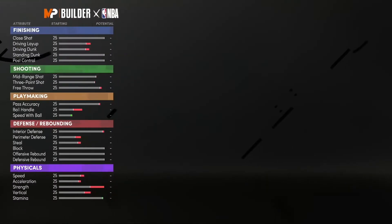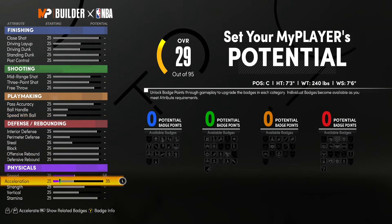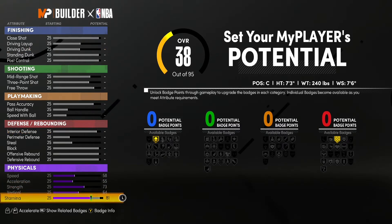Body shape: slight. Continue. I have his attributes for 2K pulled up right next to me, so I'm going to go ahead max out speed, acceleration, then max out strength, max out vertical, and raise up stamina to 91.